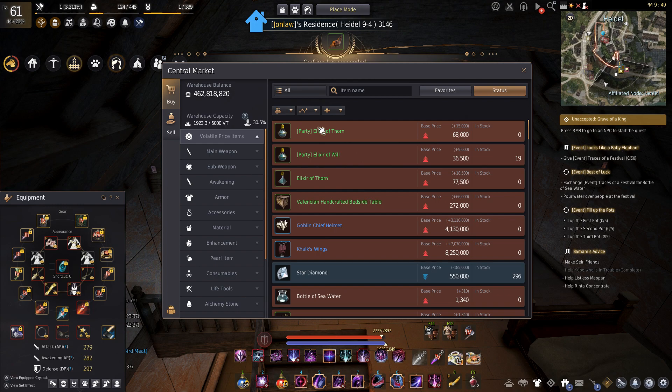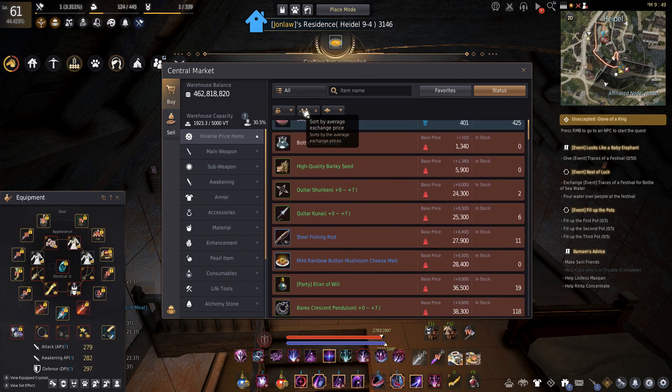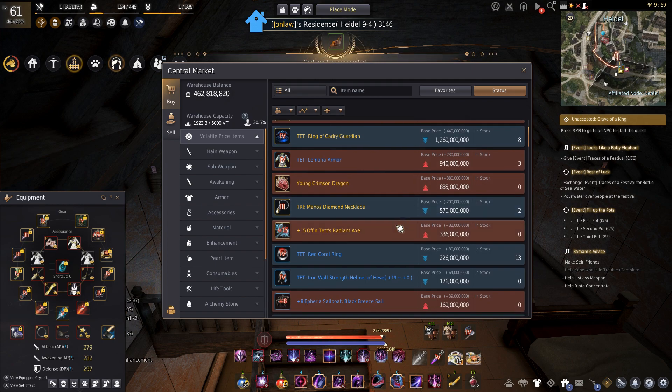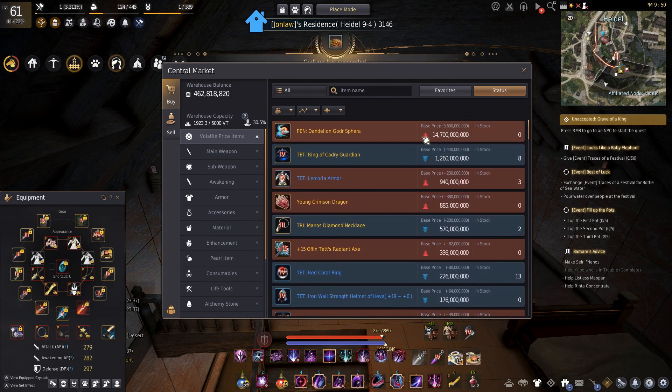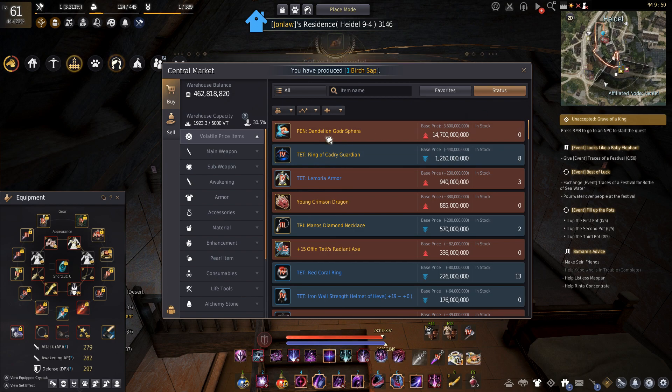We already know before we start anything that it's kind of broken - if we look at the volatile item prices we know that blue tier items aren't even in the game anymore, so that's something they have to fix. The pen dandy has been sitting there forever.